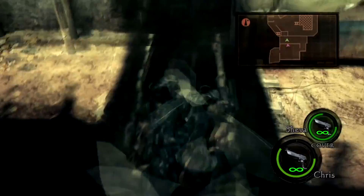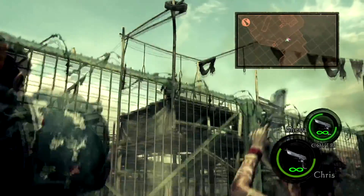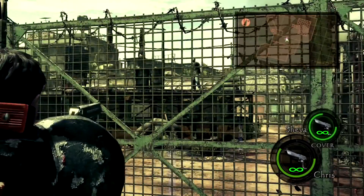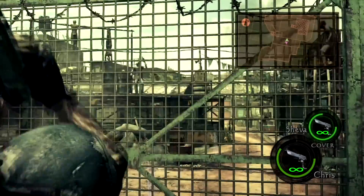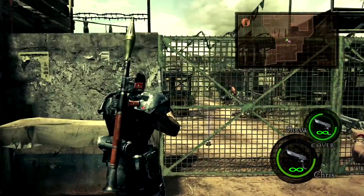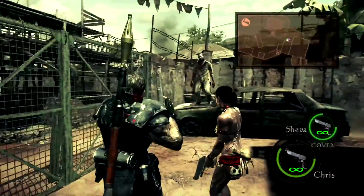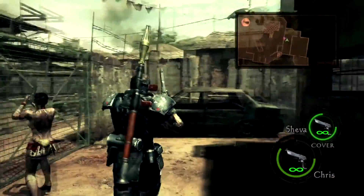Okay, so now we got something interesting going on. The enemies in this area will be non-stop, and I really mean non-stop. If you stand in front of Shava's line of fire, she will shoot at you. You won't take any damage, but this is why Shava is good with the Magnum - because she has actual good aim.